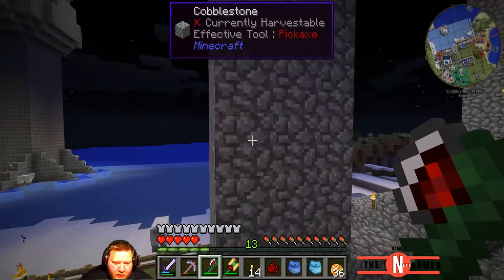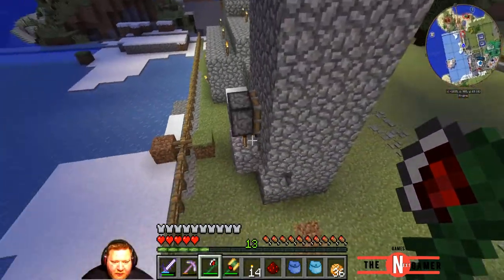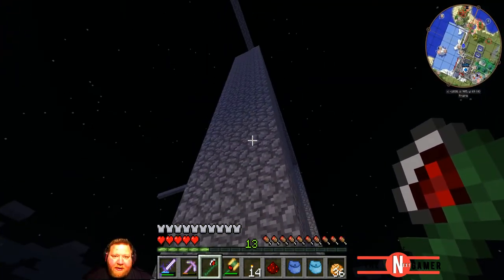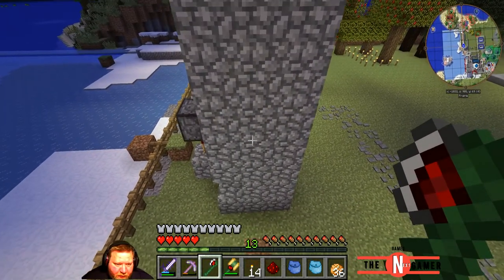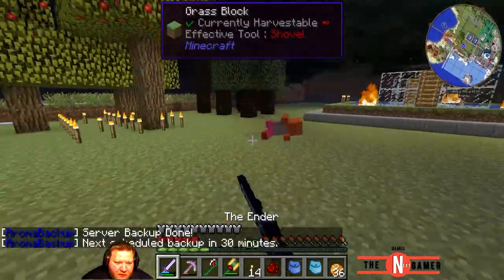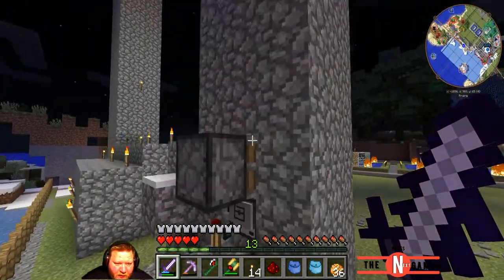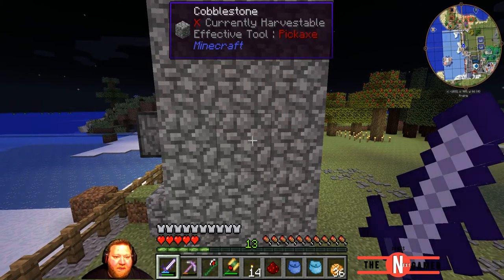Okay cool so now we need to build around here - the place where all the spawners go - and then they should all be dropped down into there. The place where they get dropped down is only one block in diameter because the skeleton is only one block wide so they can fall down. But we've got beetles and all manner of creatures. We need to be careful because the creepers will destroy everything around here and even destroy our little turtles.